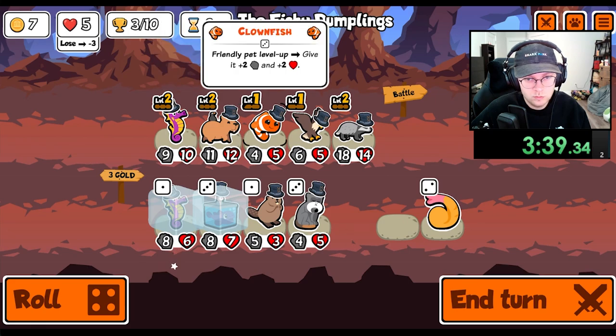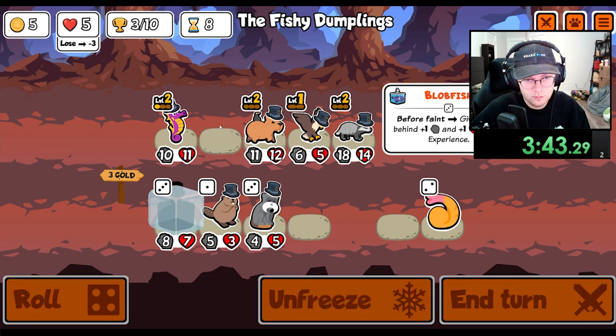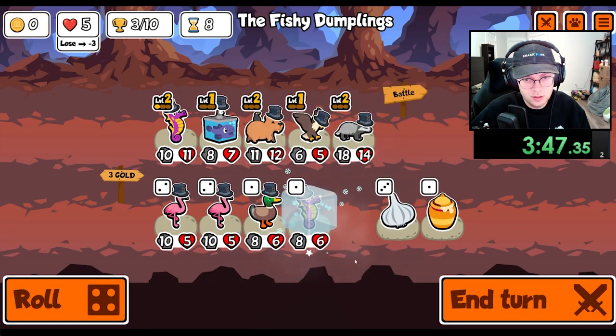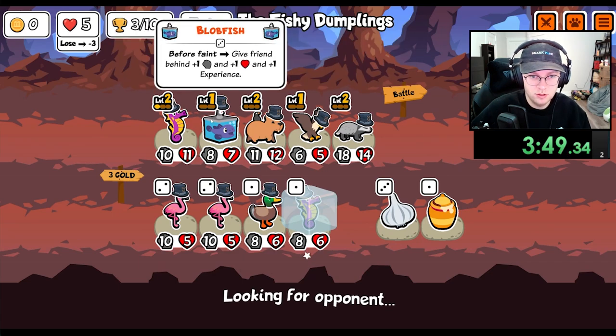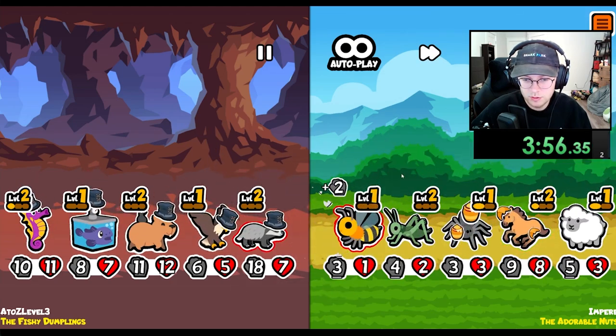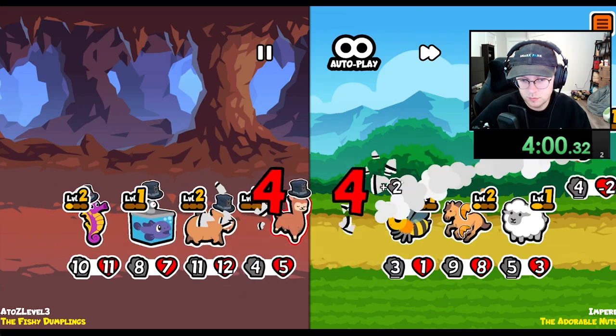Let's get rid of the clownfish probably. We would like to pill this to get you level 3, cause then the badger will be good. Alright, the horse moves a little bit forward — not too far forward. But we're so good.